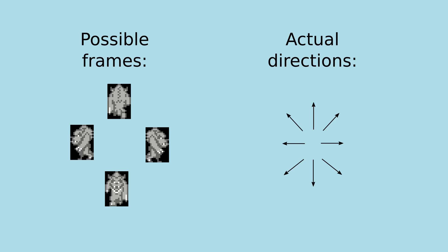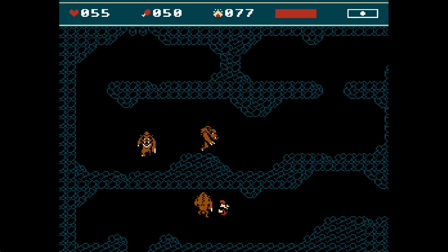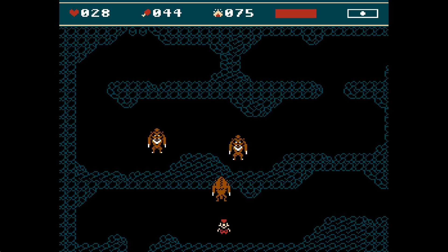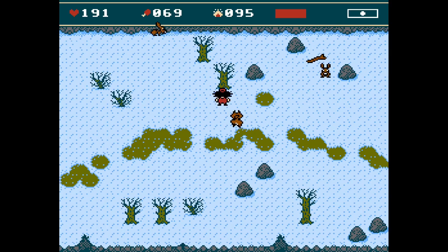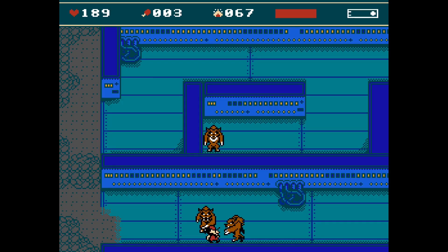Previously the problem existed because the NPCs only had four direction frames, but they could have one of eight movement directions. So usually if an NPC had a diagonal direction, the game would not know which frame to use and would pick the worst frame possible. Now before the NPC starts attacking, I try to pick the best frame for its current direction. It's not perfect, but I think it's a bit better.